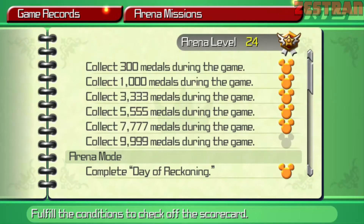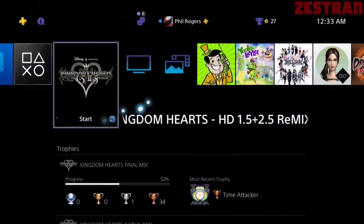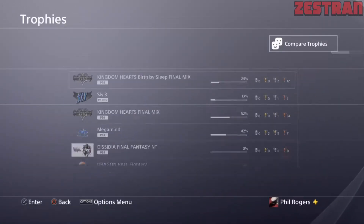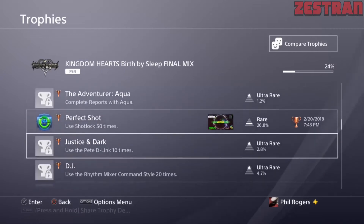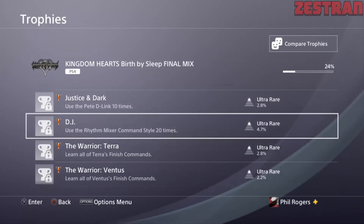This method is also a great way to get the trophy for using the Rhythm Mixer command style — use the Rhythm Mixer command style 20 times. So that's a great way to also get that trophy, because you just keep doing this over and over again.